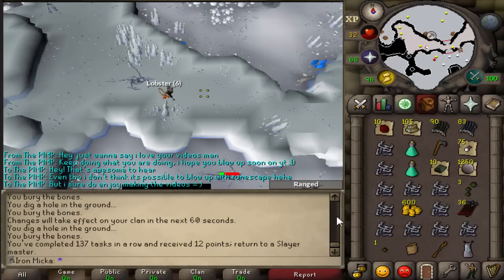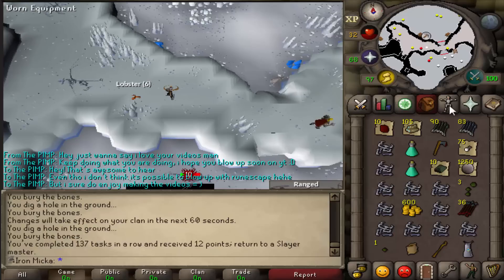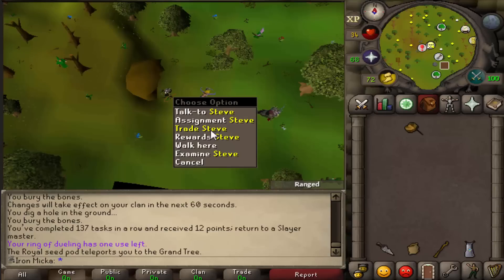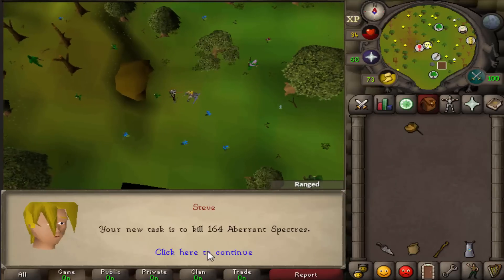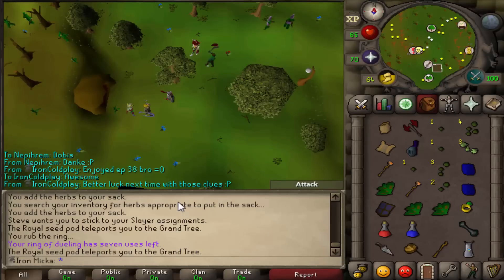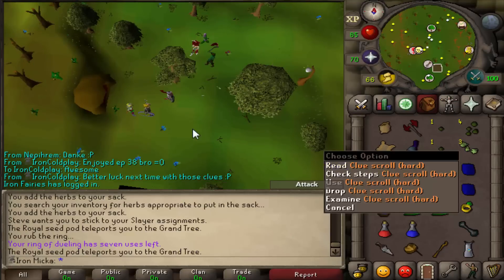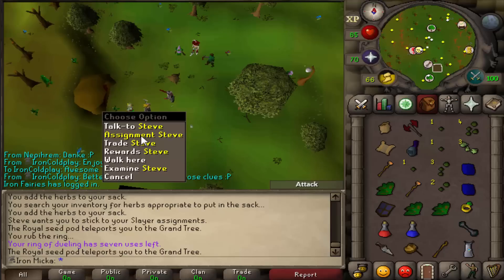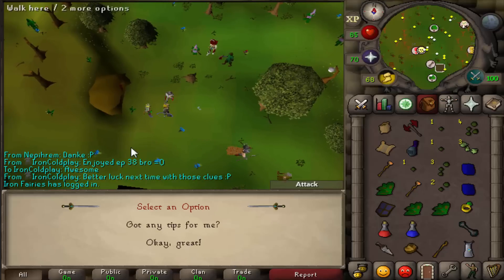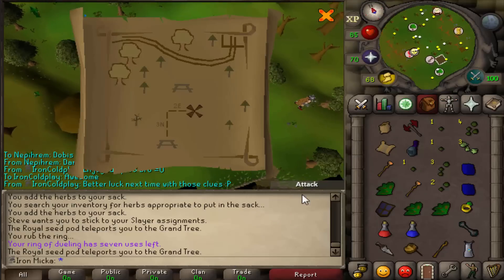We just finished the task — pretty nice. Let's go and grab another one. Everant Specters — I absolutely love this task, so that is awesome. We actually just finished the task, got ourselves a hard clue scroll right over here. But before we do it, let's quickly check what we can get for the next assignment. We do get Cave Horrors — not bad. And yeah, let's go on and complete this clue.